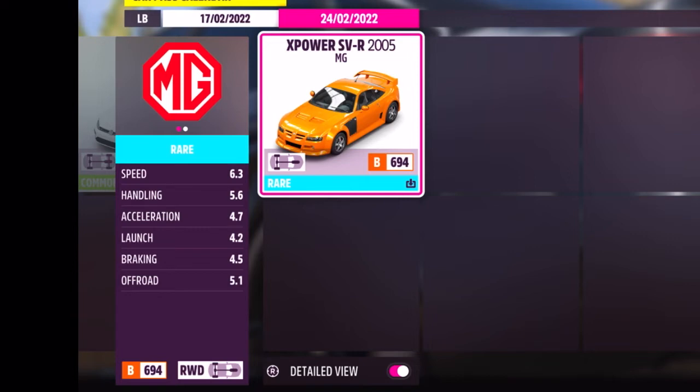This is the XPower SVR from MG, from 2005. Very cool car. It seems to be pretty decent at speed, pretty decent at handling, okay at acceleration — its launch isn't the best, its braking is not great either, but its off-road is not bad.